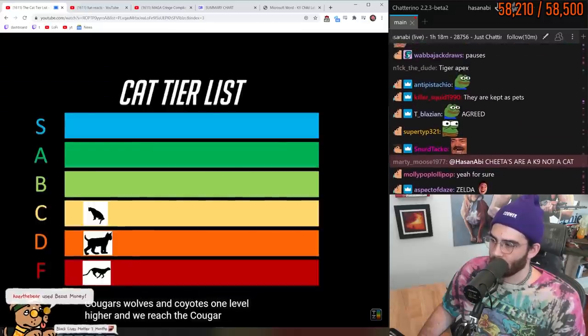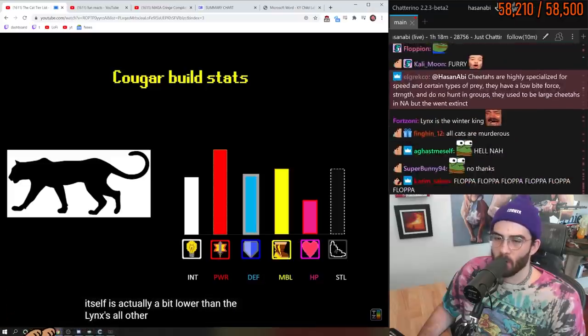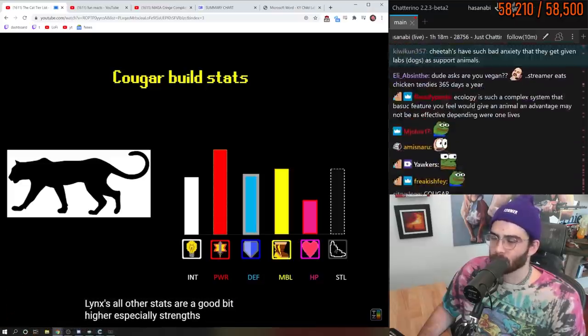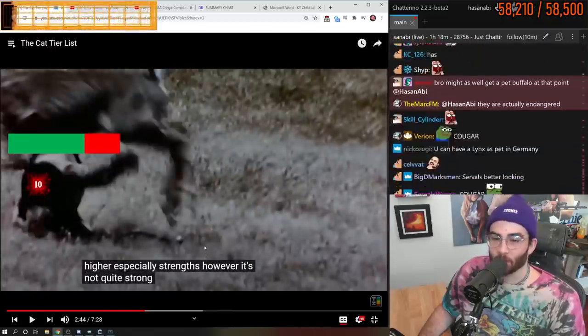One level higher and we reach the cougar. While its stealth is actually a bit lower than the lynx's, all other stats are a good bit higher — especially strength. However, it's not quite strong enough to take out larger prey like deer and elk without putting itself at risk for taking damage too.